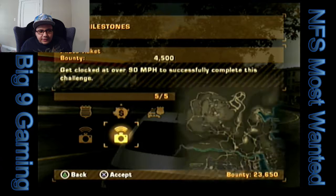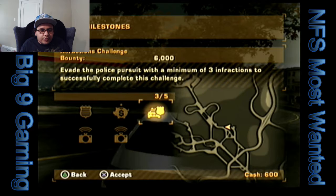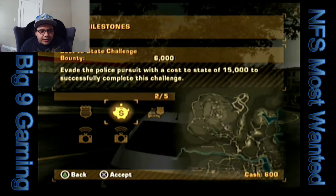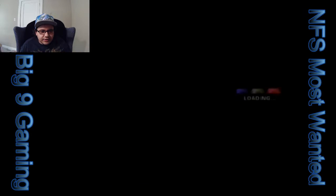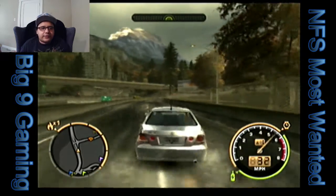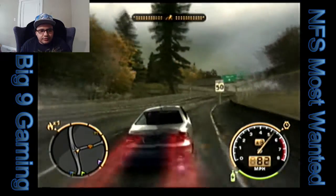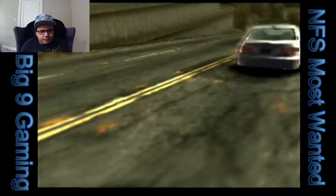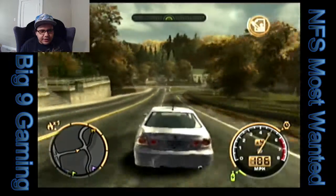I'm going to take out the milestones first just to get them out of the way. Cost to state is the most fun — we've got to do three infractions and get a thousand bounty. We only need to do four total, so we can do these two and start the others. Our car is going to be plenty fast enough to get them right here around the bend. Was that even a challenge? I don't think it was.